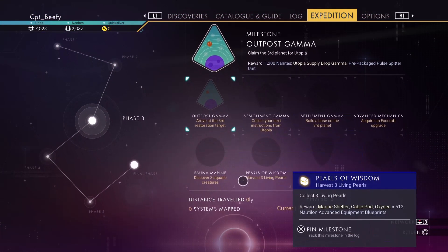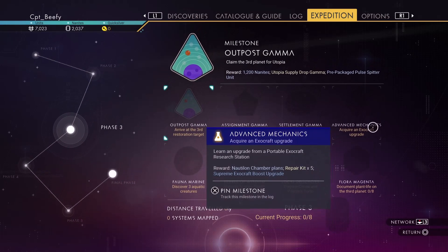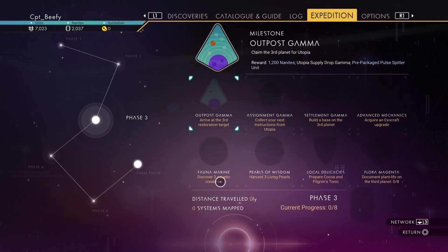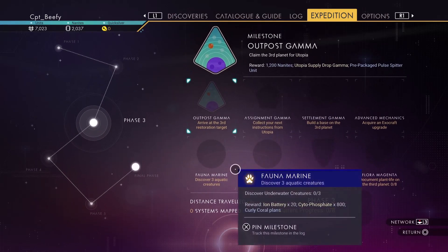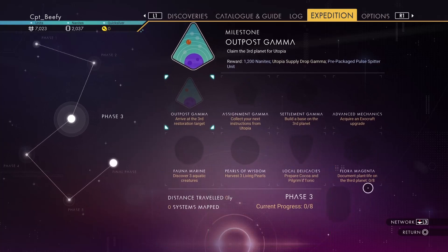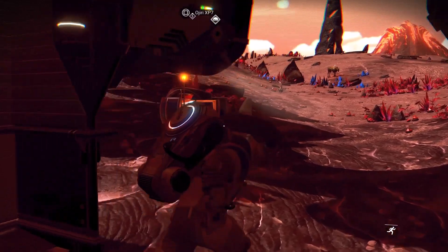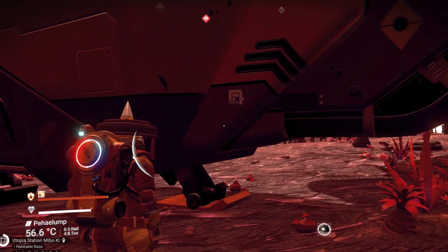So what do we got? We got to go to Outpost Gamma, which is on the next planet. While we're there, we're going to collect instructions, build a third base, acquire an exocraft upgrade, three aquatic creatures, three living pearls, prepare cocoa and pilgrim's tonic — both of those are pretty easy to make if I remember correctly. And document plant life on the third planet, eight plants, so we'll get on that as soon as we get there.